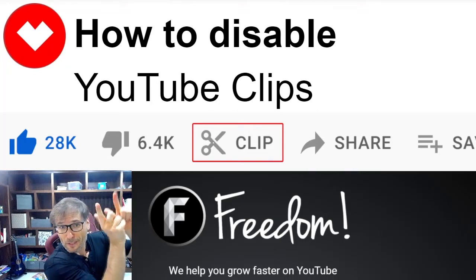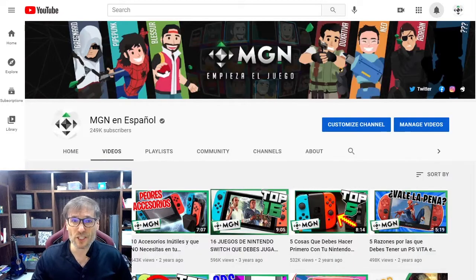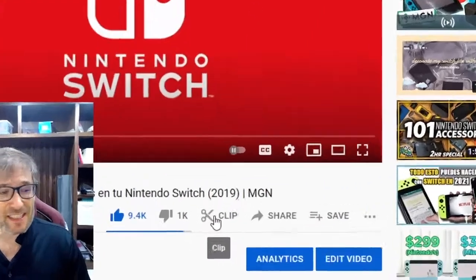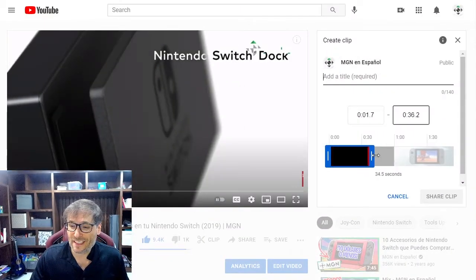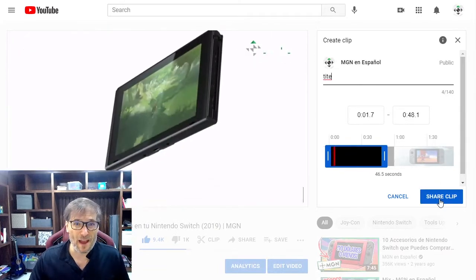How to disable the YouTube clip button beneath all your videos that lets anyone take five to 60 second clips of your content. Simply go to your channel, open any video, and if you see this clip button beneath your video, anyone can click it and create five to 60 second clips of your content and share it with their friends or family.